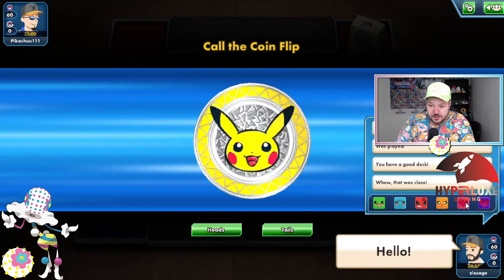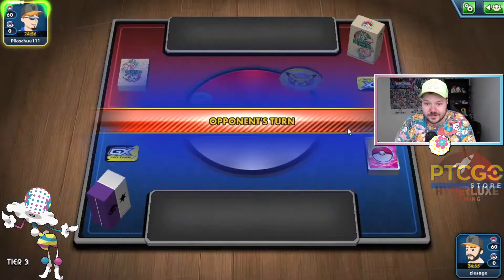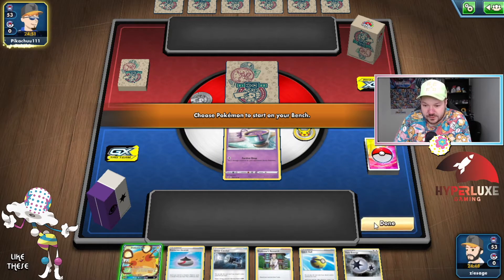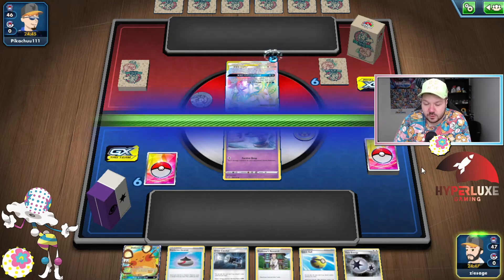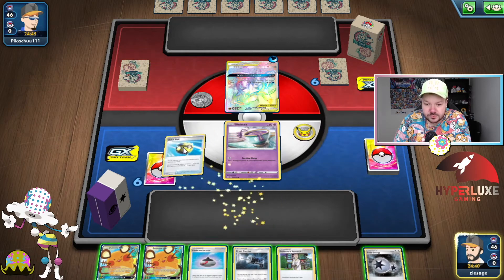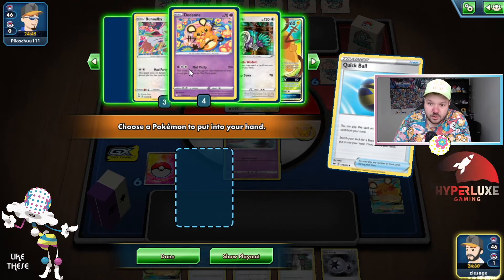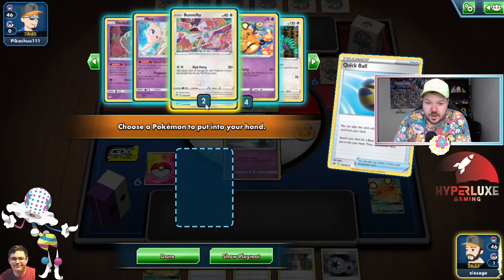Let's jump into it and see exactly how this deck plays out on the ladder. We'll give our opponent a friendly hello. We're going to call tails — and we lost the coin flip. I'm kind of happy we started with the Sinistea there, but it's making it a little difficult to navigate. Looks like we're playing against ADP, one of the more difficult matchups for our deck. If we can hit them for a bunch of damage this turn, that'd be kind of cool. Let's go Quick Ball, discarding a Dedenne GX since we're going to have to discard something anyway.